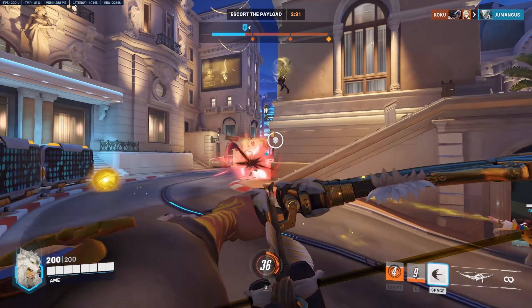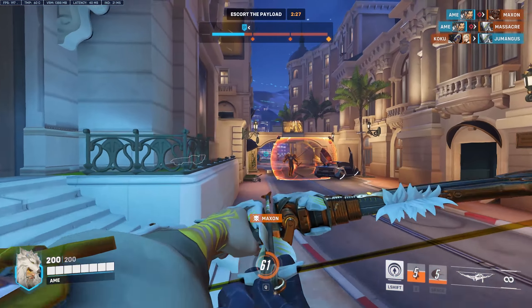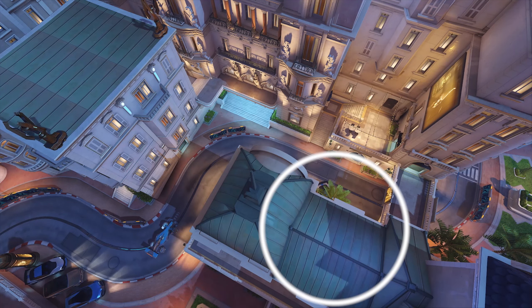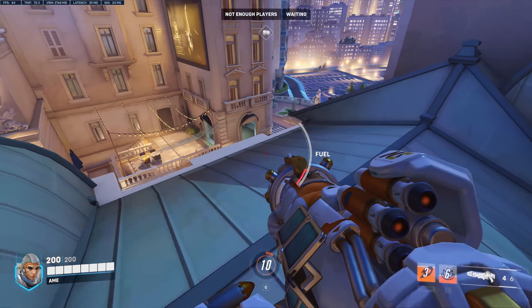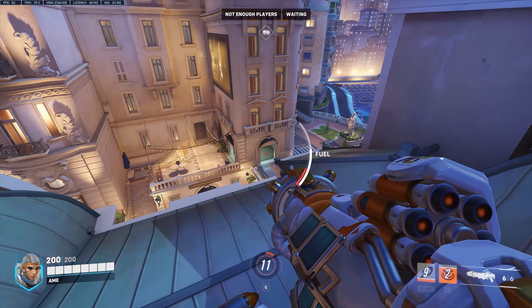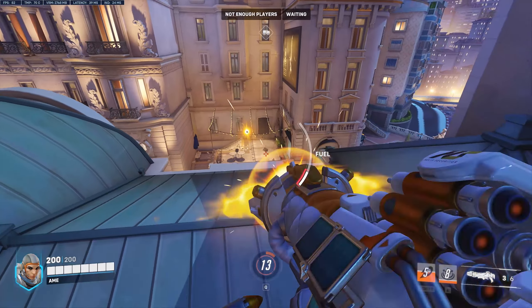Tip number one. Circuit Royale is another great map with cool architecture to navigate through. To start things off, the very first building on the attacker's right side has a semi-open skybox, meaning that you can fly and poke above it. Here as a Pharah, you can immediately set things off with your concussive blast and knock people away from the high ground, or simply blast them with a couple of surprise rockets. Imagine comboing this with a Winston dive and you can win the first fight instantly.